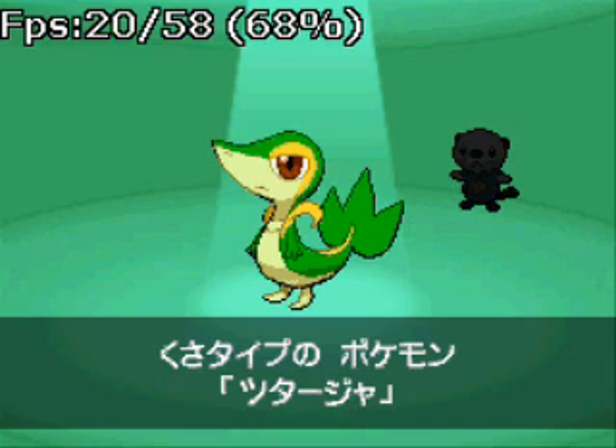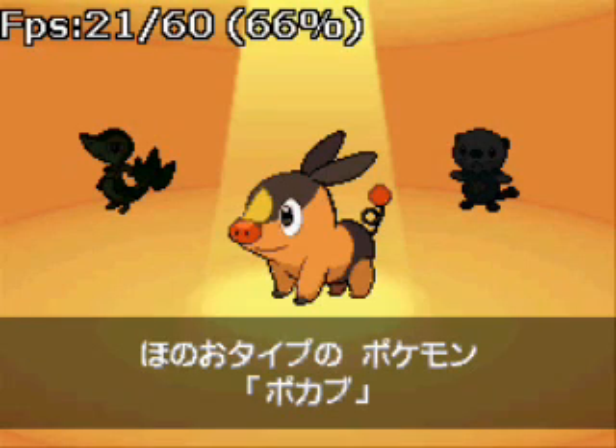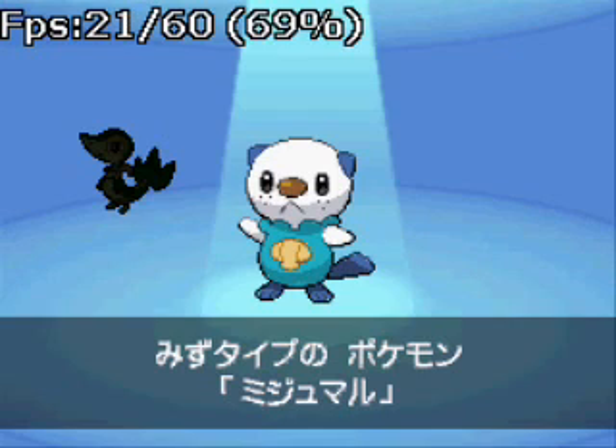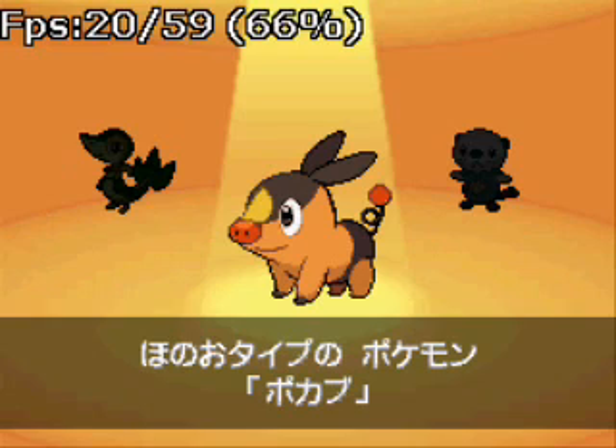You get either this grass thing that looks like a messed up Trico, the Fire Pig — which actually looks pretty decent, I have no complaints about the Fire Pig — and the Water Otter, Mijuhoko, at least I think it's Mijuhoko. But I sure as hell am not choosing that since everyone and their mother uses it. So I'm gonna go with my Fire Pig.